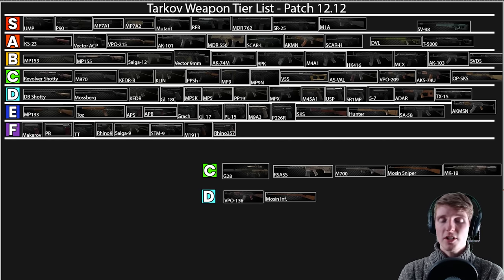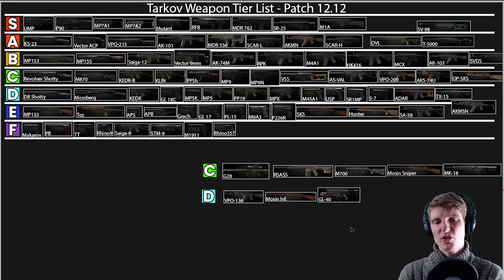The GL40 — I just haven't seen this weapon at all this wipe. The fact that it's not really available and no one's using it means I'm putting it down in D. It's good if you get people in the right situation but it's too situational and not available enough. Love it or hate it, that's the tier list. There are some of my own personal biases in here — like with pistols where I don't use them that much — but that's just personal preference.